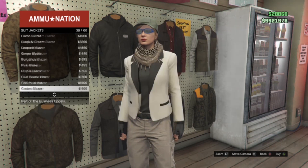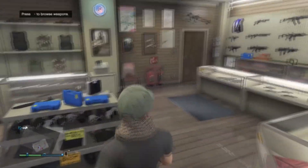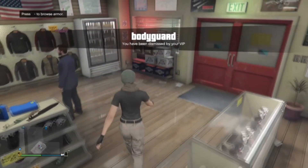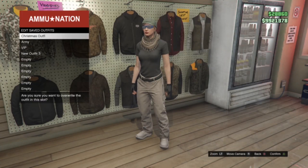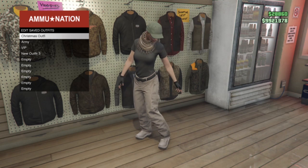Now hopefully you guys can understand — you want to walk away from the Browse Tops section and back out. Then you tell your friend to dismiss you from his team, and you save the outfit. You will now have the outfit. I just did this glitch when I made this video, which was on Wednesday.